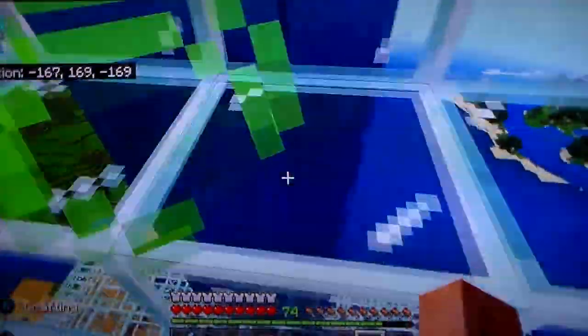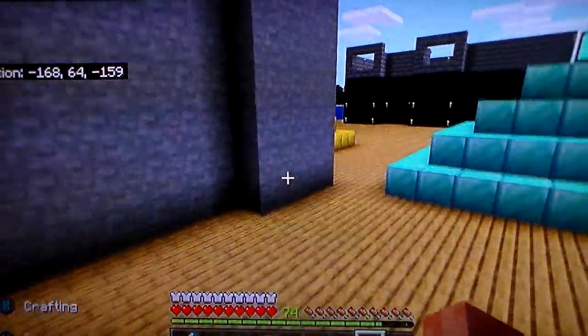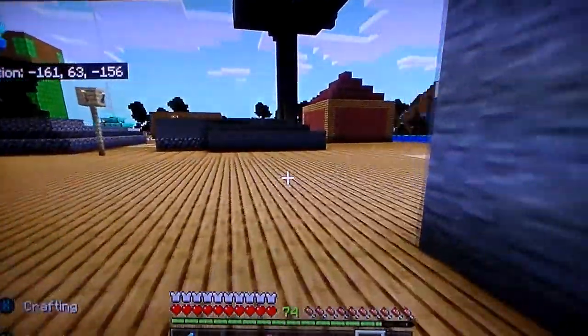Up here I have a bunch of shulker boxes full of emeralds. I am rich as fudge, boy. So let's go ahead and jump on to my favorite part — scariest part as well. The only way to get down is to jump off into this big pool. Bam! Okay, ow — my ankles are probably killing me right now.